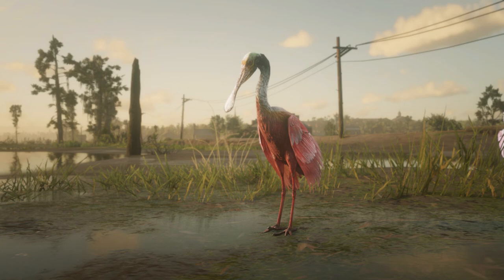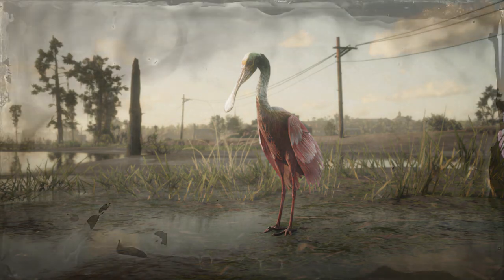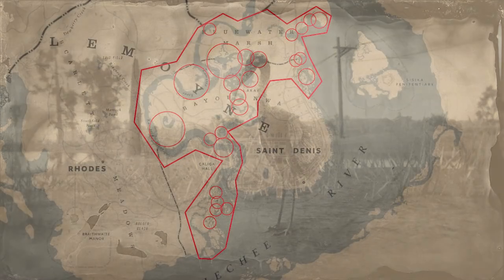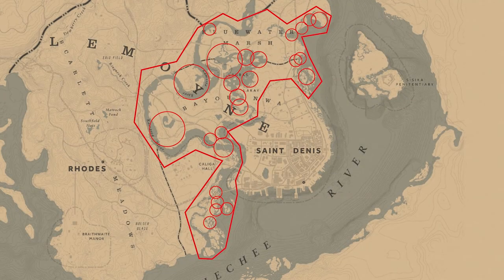Hey, what's up everybody, it's Steven from Sweaty Pistol Gaming here to show you how to get a three-star roseate spoonbill. To find the roseate spoonbill, we're gonna have to be heading back to Lemoyne. They spawn in the larger red shape that I've made, but their highest concentrations are in the red circles on the inside of that larger red shape.